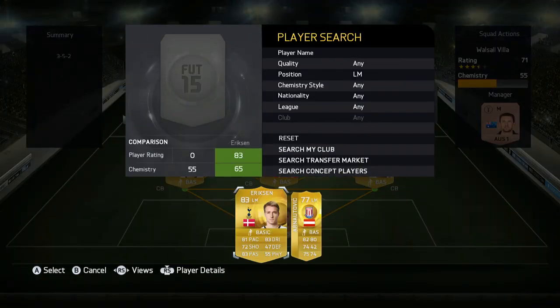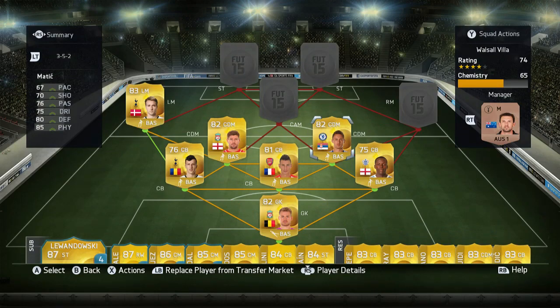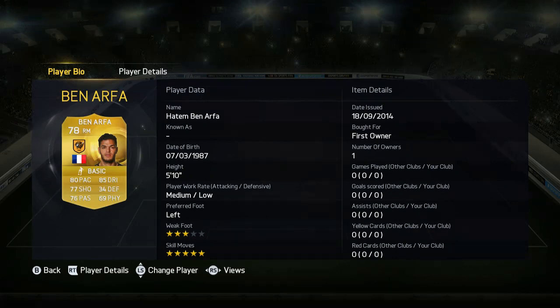In left mid we have Ericsson — he used to be a CAM but now he's a left mid, and he's a really good one. He's got 5-star weak foot which means he can shoot with either foot.